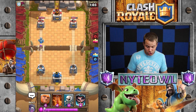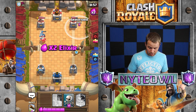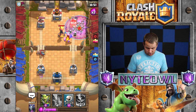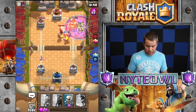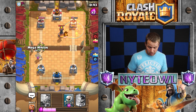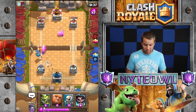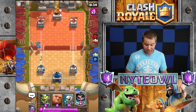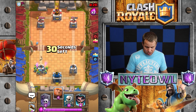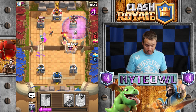I didn't get the mega minion down quick enough, but it should go all the way to the tower. I'm going to throw a log out — we're going to have to use that log. I almost missed it, that would have been a nightmare. We'll drop the poison and get a few more skeletons on that. He threw a log too — predicting I was going to throw my goblin gang, but I didn't.